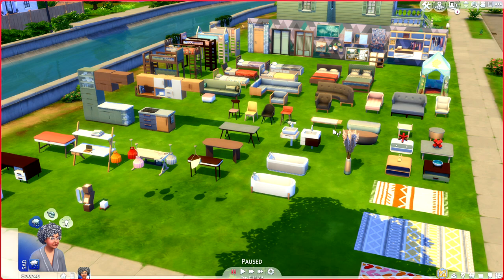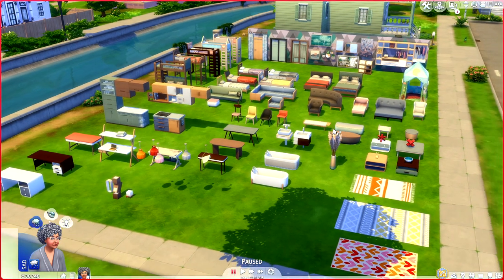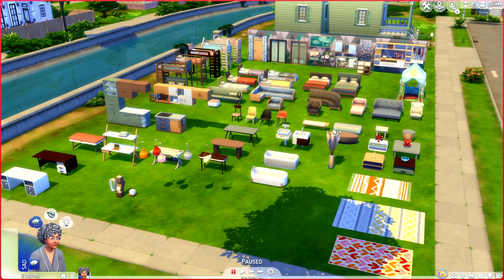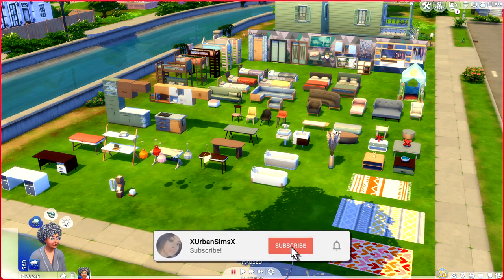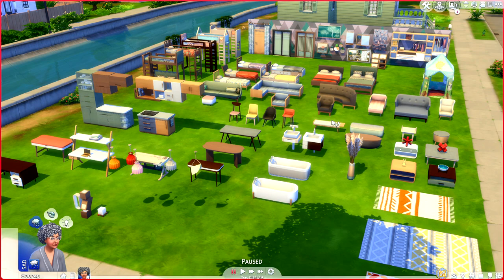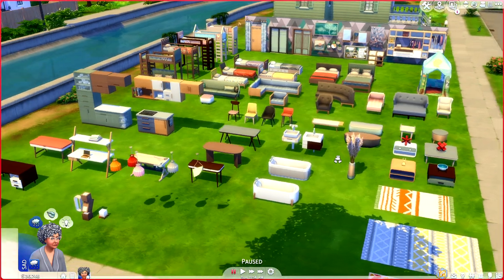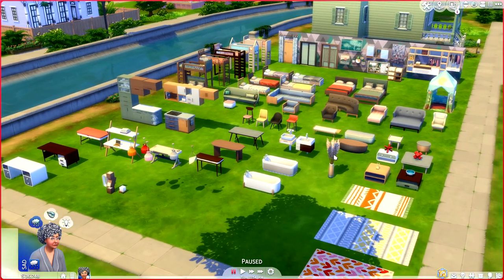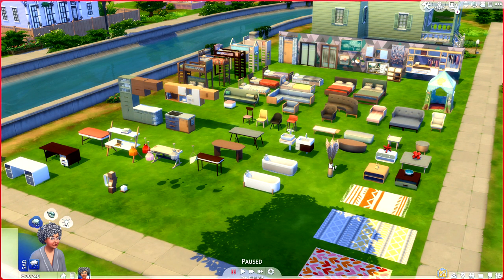I've gone ahead and laid everything out yard sale style so you could get a visual of all of the contents. There are so many objects to cover. Do keep in mind that the overall theme of these objects and the game pack is supposed to replicate Scandinavian style — at least that's what I've read. A lot of these objects are very modern and can fit nicely within various home decors. I've also alternated all the swatches so you can get a visual of the color story for this game pack.